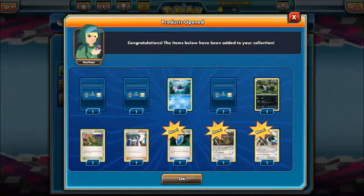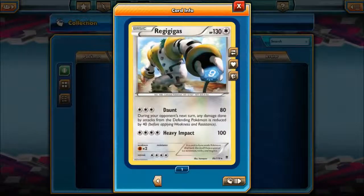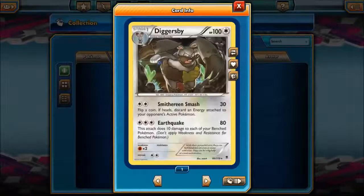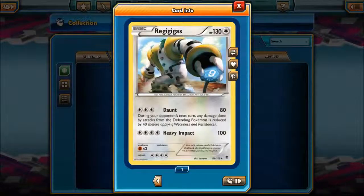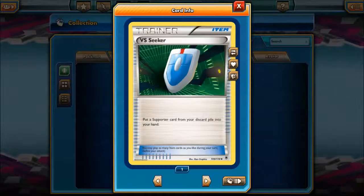Oh oh oh, that was a Regigigas! That's good. I didn't realise Regigigas was in this series — it looked like quite an old card actually. Oh, that's a nice card. I do like this card because Daunt could be pretty useful.